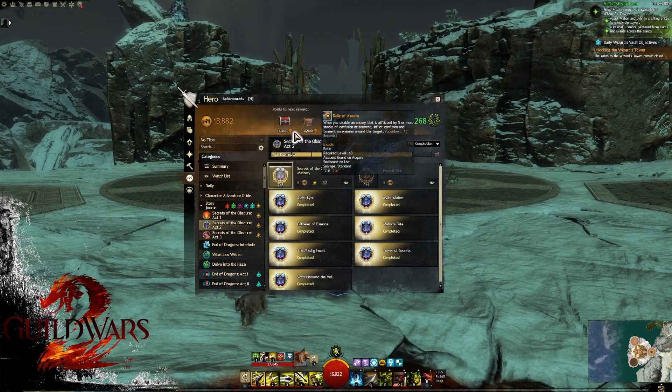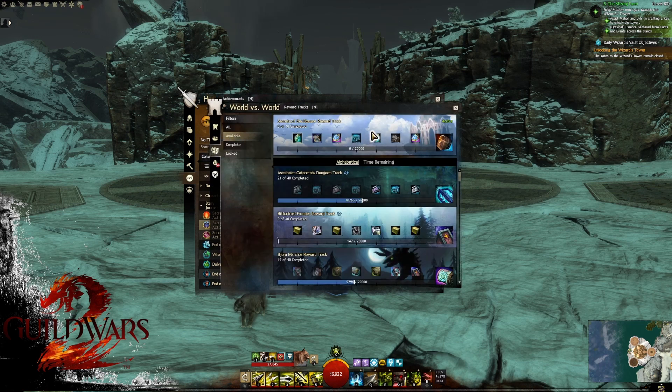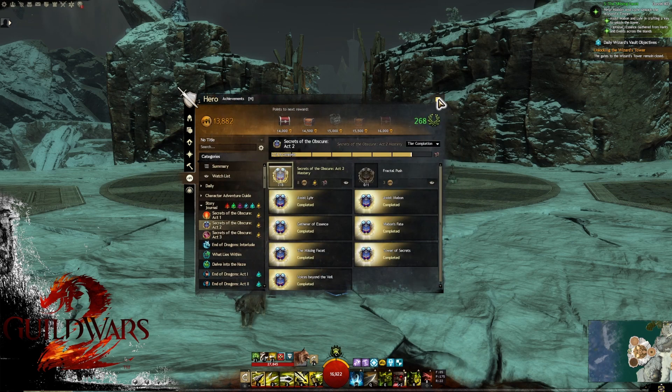The other way to do it is to go into either World versus World or PvP and do the Secrets of the Obscure reward track. This will allow you to get it through World versus World, and it's fairly cheap. So if you want multiples, World versus World or PvP seem to be probably one of the easier, quicker ways to get it.